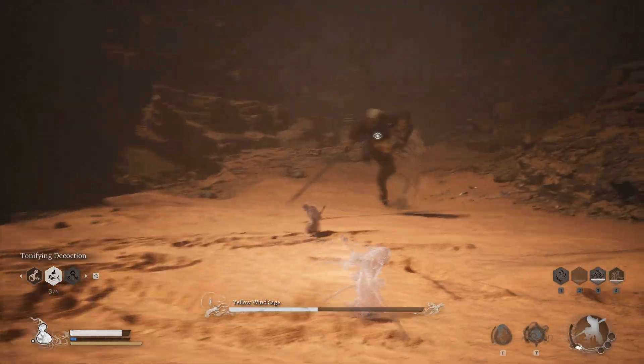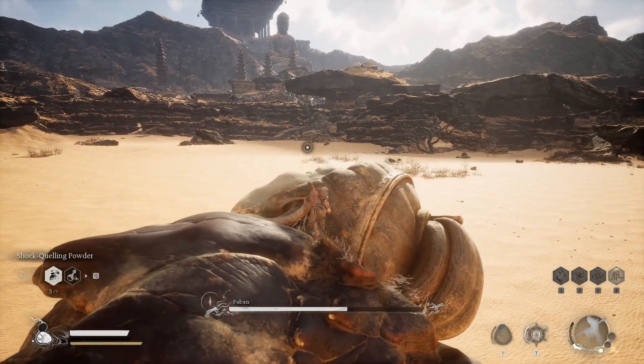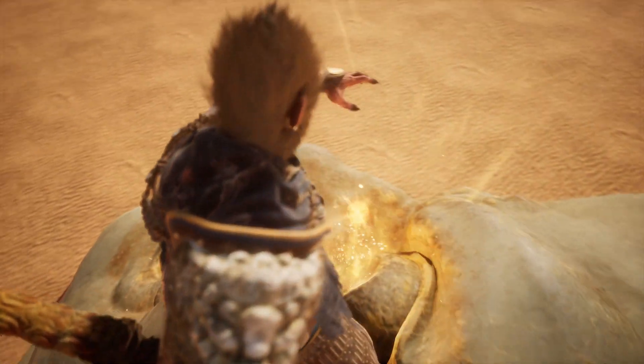And thirdly, it is quite important to do the secret chapter and fight the secret boss Fuban in chapter 2, so that you can acquire the Wind Tamer Vessel. This will be very useful in your fight against the Yellow Wind Sage.